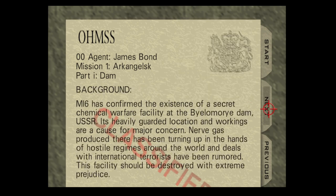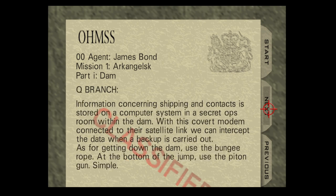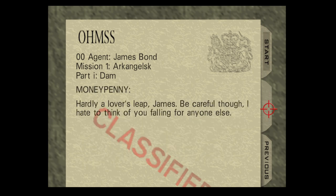Please pause and read this at your own pace, but I'll sum it up real quick: Bond is going to take out a chemical weapon facility that's producing nerve gas, located at a dam in Russia, and he's going to bungee jump off the dam to get there — which sounds like a pretty bold plan.